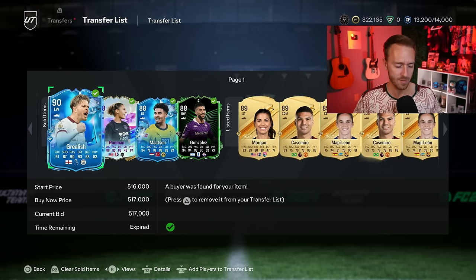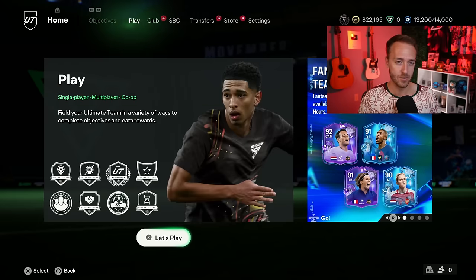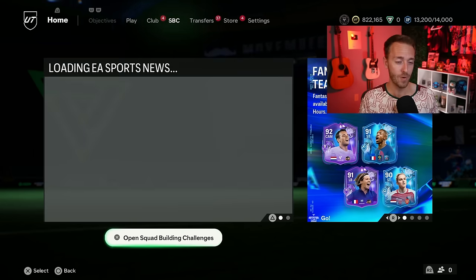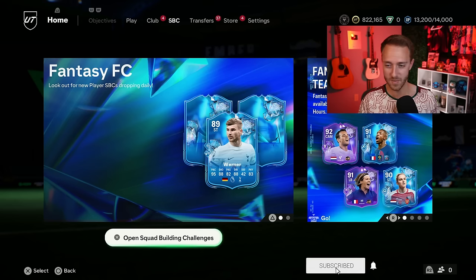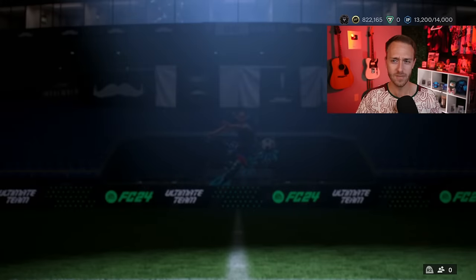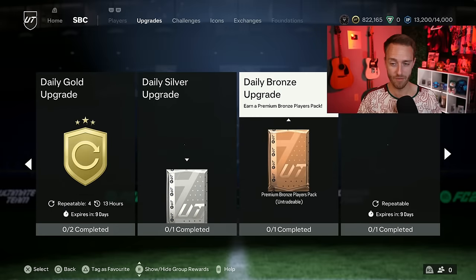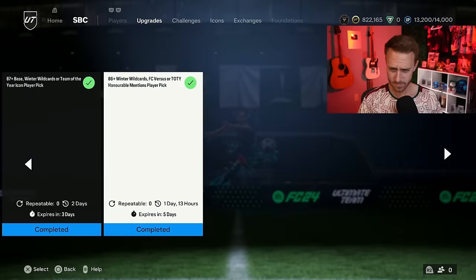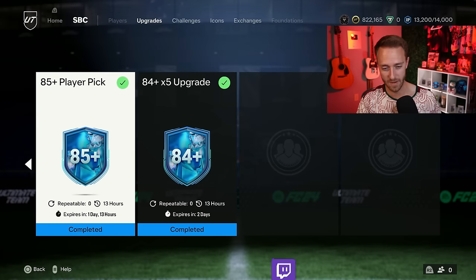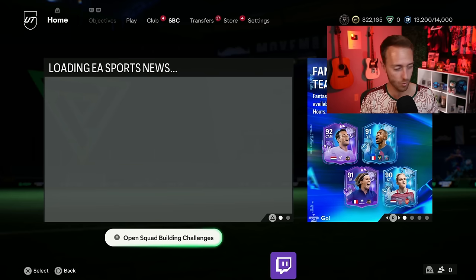Other things to come today on Thursday: Rivals rewards, the usual Thursday stuff, marquee matchups, and the objectives that refresh every Thursday as well. And maybe Jairzinho. I don't think we're getting a player SBC today besides maybe an icon. It's going to be a pretty quiet day. The 86-plus and 87-plus don't refresh today — it's just the 84.5 and the 85-plus player pick, the last couple of chances to do that, so that'll be nice to be crafting today.